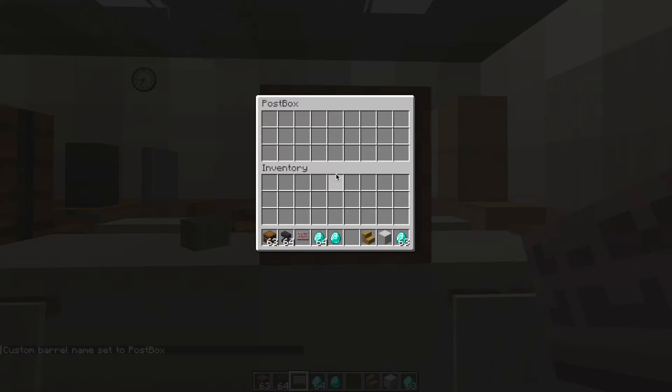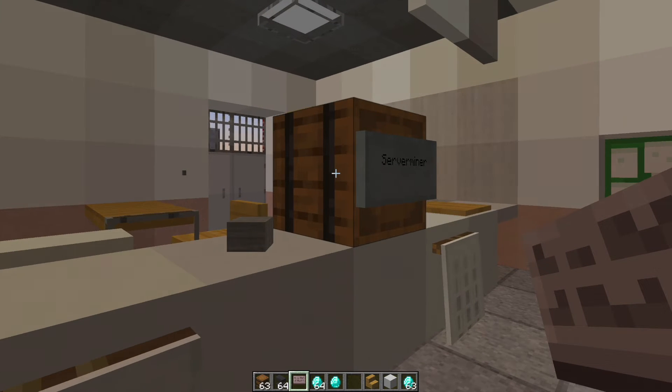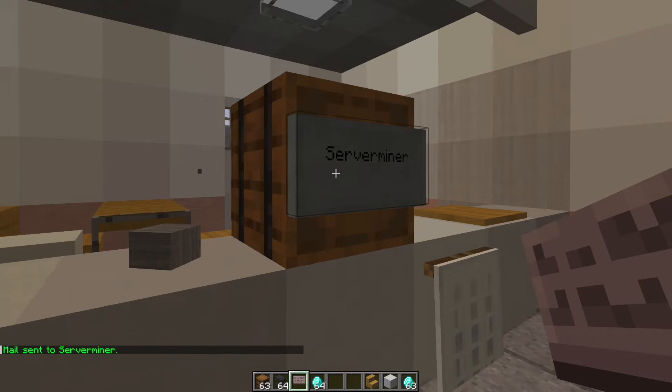The last thing we need to do is pop a sign in front of the post box and on the second line put someone's name who is on the server. I'm going to type 'serverminer' and once you've done that you have created someone's post box. You can then pop an item in and that will allow it to be sent to them.